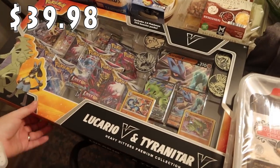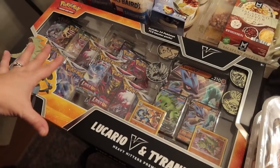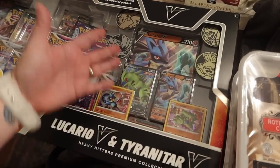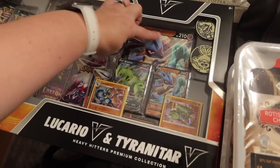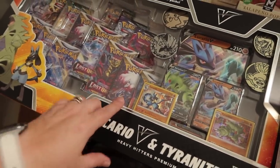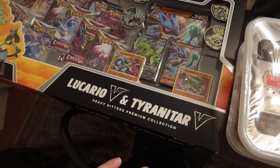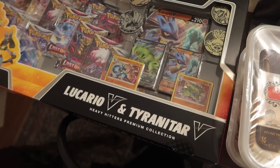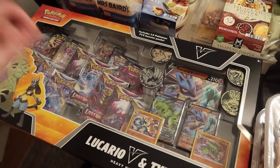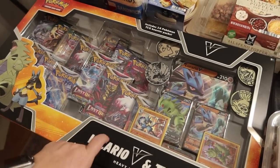This is going to be a Christmas gift for somebody. This is a big pack of Pokemon cards — it has 14 TCG booster packs and four little medallions, plus a big card. It's the Lucario and Tyranitar Heavy Hitters Premium Collection. This is a great price for Pokemon cards, especially since we shop at Target the most often and their packs are pretty expensive.